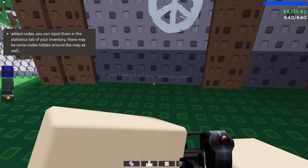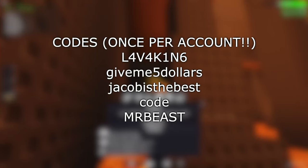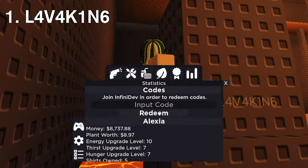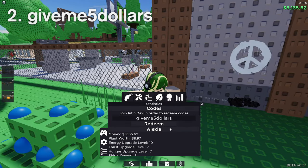Next up, we got codes. There's one here, another one here, another one here, and we don't know what the last two are. Here are all the codes — I'll explain them all to you right now. Lava Gun can be found here and gives you $707. "Give me $5" gives you $5.